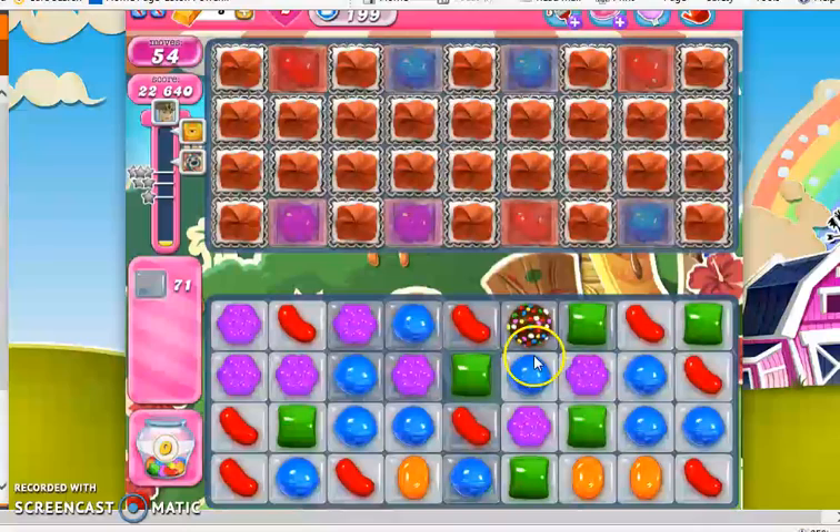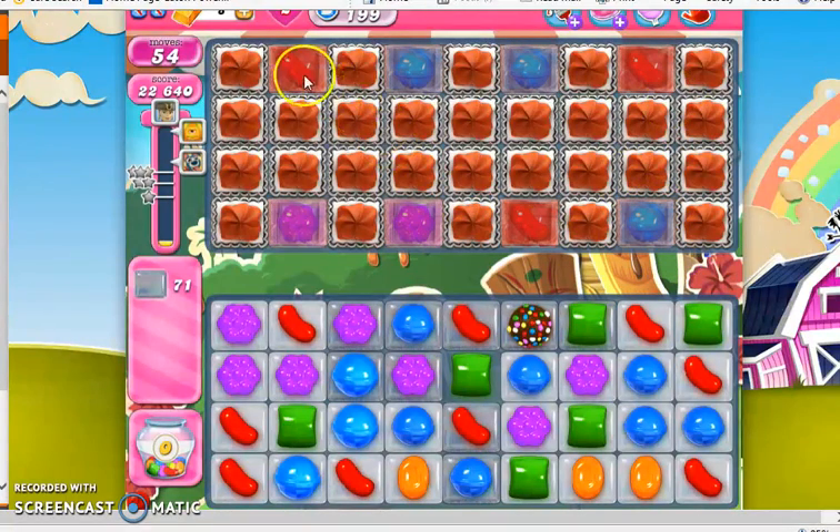So now I can either take out an individual color to concentrate the colors, or I could try and match this with a special. We have several blue and several red that are in marmalade, so I think that an individual color will suffice right now. I'm going to take out all red from the board.